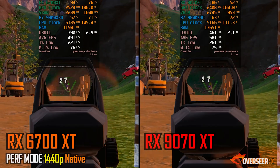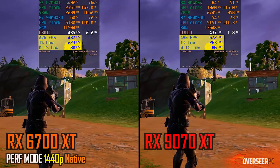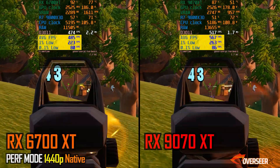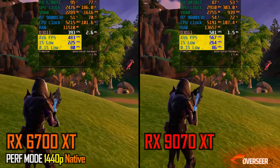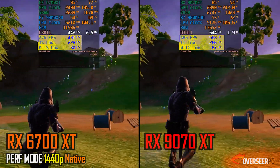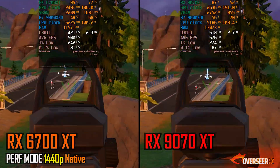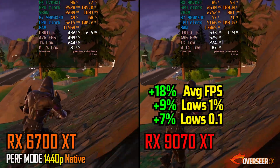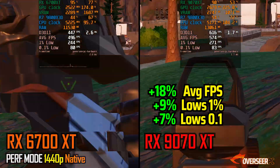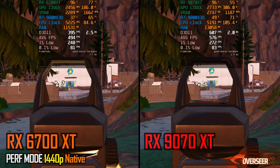First up is Fortnite, performance mode, 1440p. We're getting massive FPS on both cards, but the RX-9070 XT definitely has the lead. That's only about 18% more on the frame rates, which is still good considering we are not GPU bottlenecked here. We're also seeing some gains on the lows as well for the RX-9070 XT — pretty minor, but it's still a gain. Later on when we move to our 4K listings, let's see if this lead widens for the RX-9070 XT.